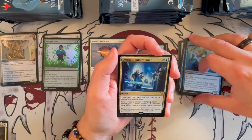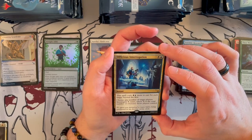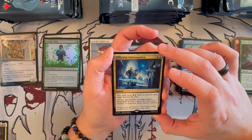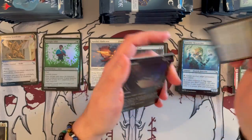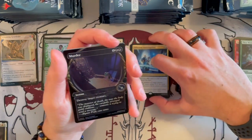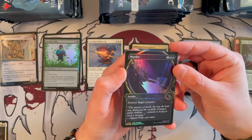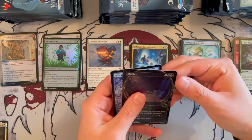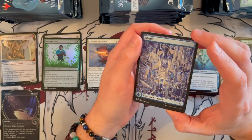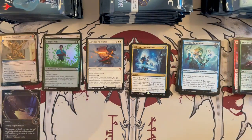Officious Interrogation — it's Azorius, an instant that costs Azorius. Costs more to cast for each target beyond the first. Choose any number of target players and investigate X times, where X is the total number of creatures those players control. More of a commander card — it's not bad, you can investigate for 2, but other than that, it's a commander card. And that is a beautiful showcase card — Murder, very, very gorgeous. This is the magnifying lens version. We also get the Ecumenopolis full art land — very nice — and a new token, very cool.